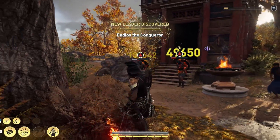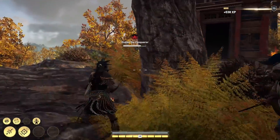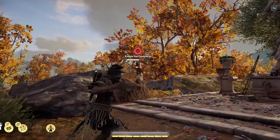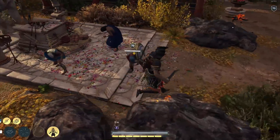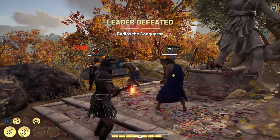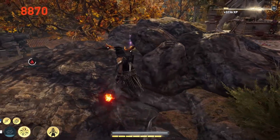Another pointer with this build: from a distance, if you hit an enemy and they can't see you when they ignite on fire, they'll just stand there trying to pat the fire out and take fire damage and die over time because they don't know where you are. So this build does have some hunter stealthiness to it. Once you're using this build to its max capacity, you'll be able to melt the entire conquest battlefield because all you need to do is hit one person once and leave them alone, and you know they're going to die.